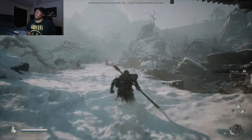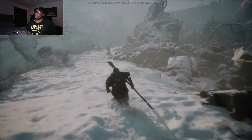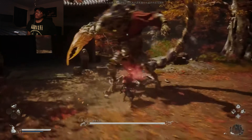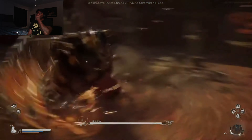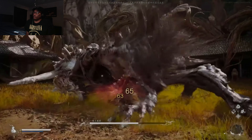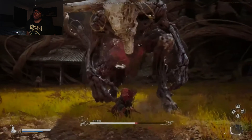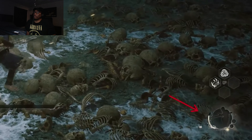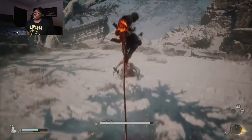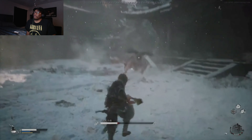Due to time limitations, this trial version did not include the level-up system. However, it provided players with a set of skills and equipment that will be obtained in the mid-game of the final version. In addition to basic light and heavy attacks, the protagonist's attack stances can be switched between three different postures, including smash form, pillar form, and thrust form at any time.